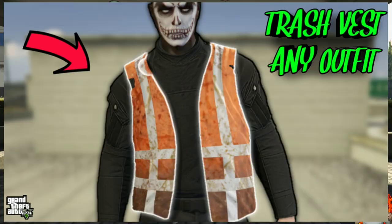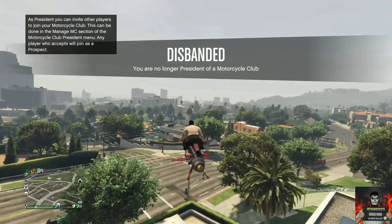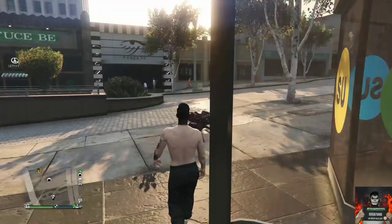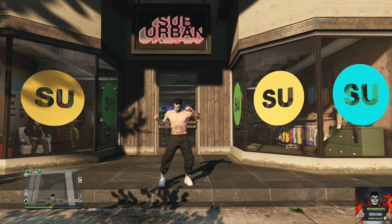Welcome back to another video. Today I'll be showing you how to put a trash vest on any of your jogger outfits. This works on all platforms and on both male and female characters. If you're new here, hit that subscribe button and turn on bell notifications. To start, make sure you have the jogger outfit ready and make sure it does not have a mask or helmet — you can always put the mask and helmet back on after the glitch.